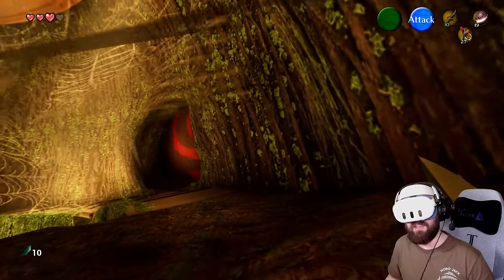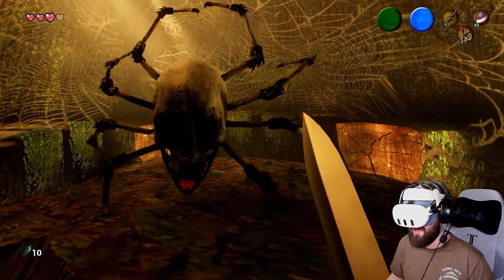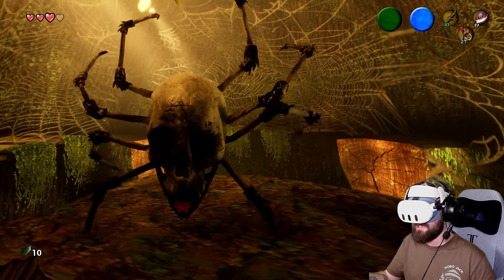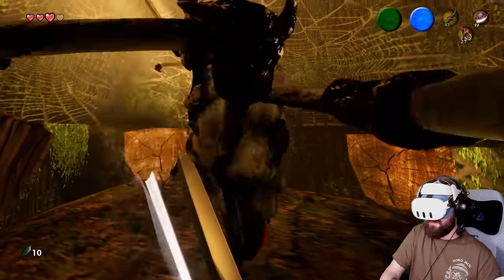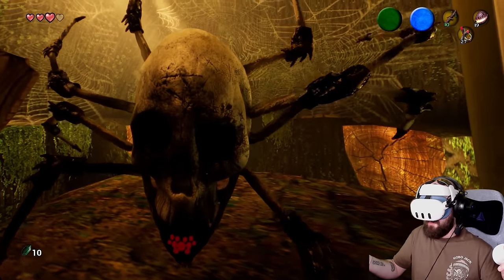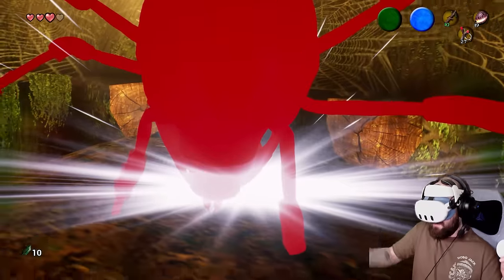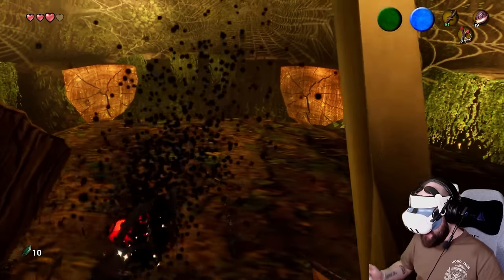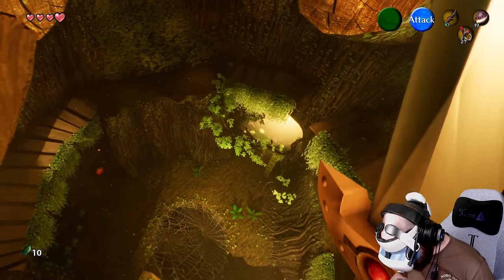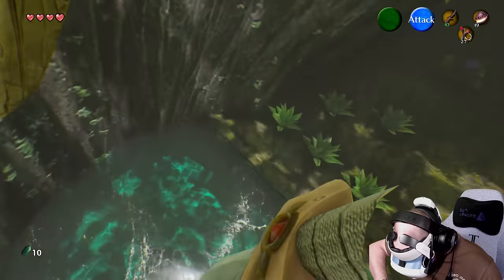They look too real - not nice. There's one - spin round, go away! There we go, his legs have all fallen off. He's very dead. Can I jump down through the middle bit from here? Yes I can!